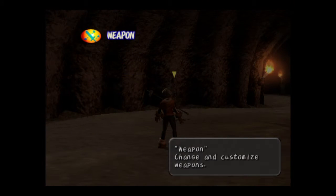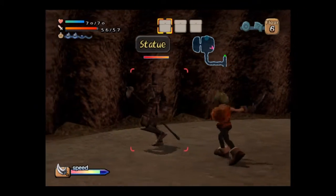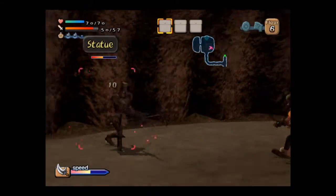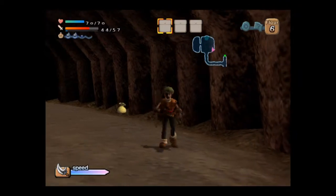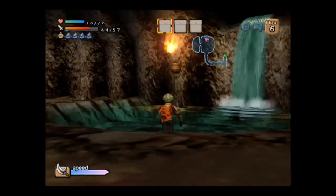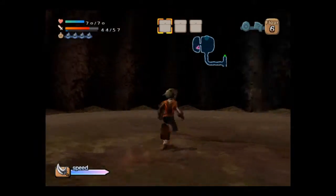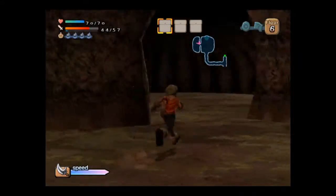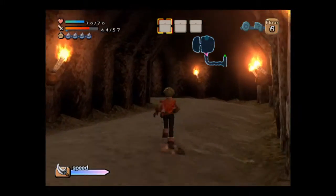Ooh, stone breaker! Good. Now sometimes defeating your enemies with action items rather than outright hitting them — they'll sometimes give you specific breakers. Like for example, that statue, since I defeated it with a bomb, gave me a stone breaker. Sometimes they do that, and it actually helps when it comes to getting materials for your weapon attachments.